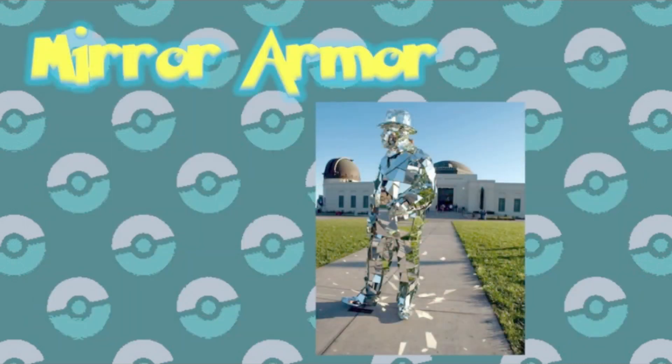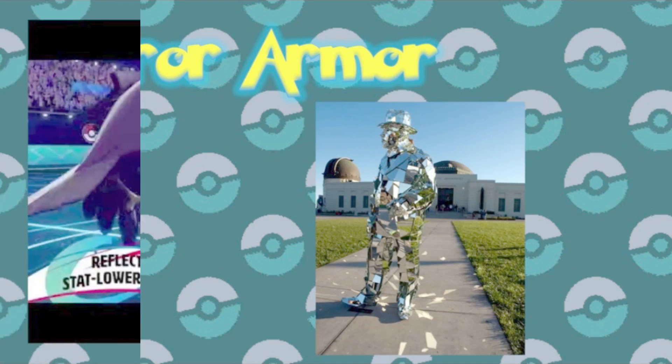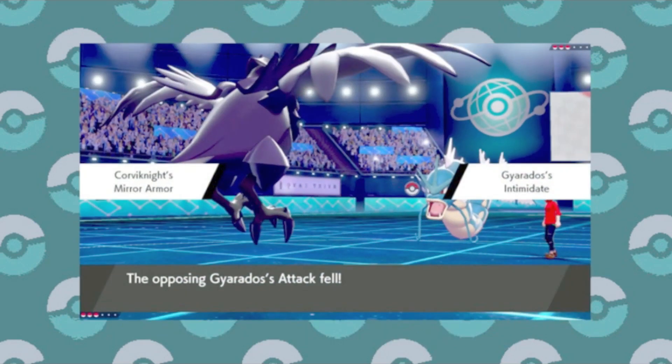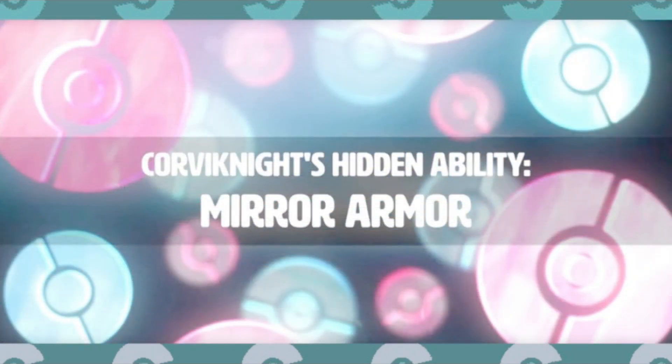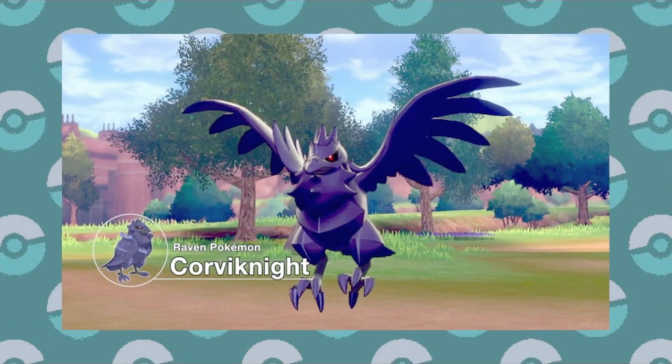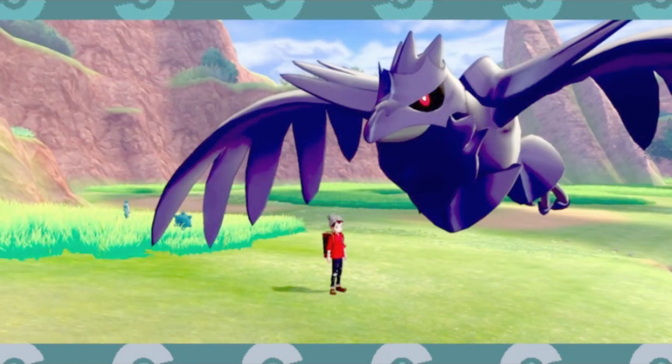Another new ability that seems to be pretty great is Mirror Armor. This ability given to Corviknight reflects back any stat-lowering effects that would have hit this Pokemon, whether it's from moves or other abilities. That's a fantastic feature that doesn't make it too overpowered, but it would be the bane of rival trainers that rely on stat-lowering, or may even take some people by surprise since there are so many moves that can lower stats that you might not even think about.